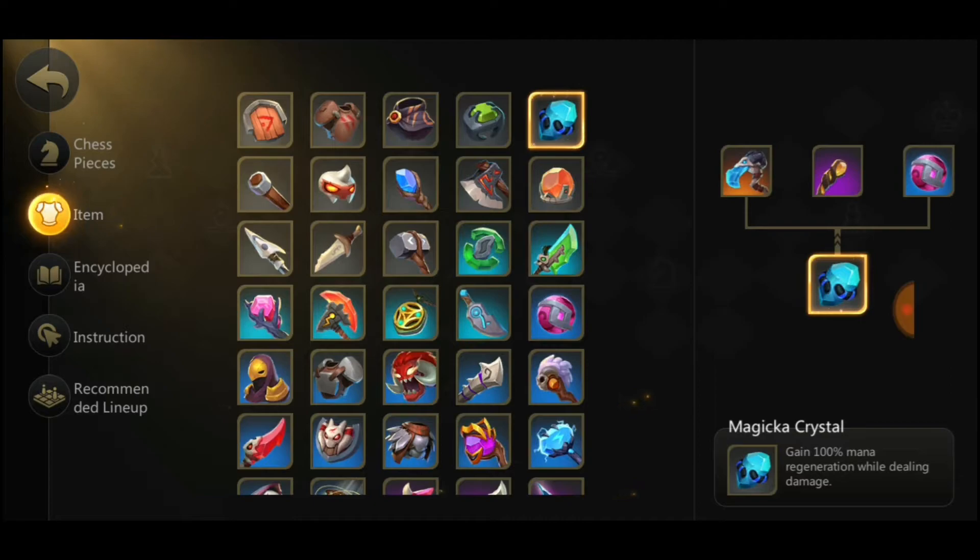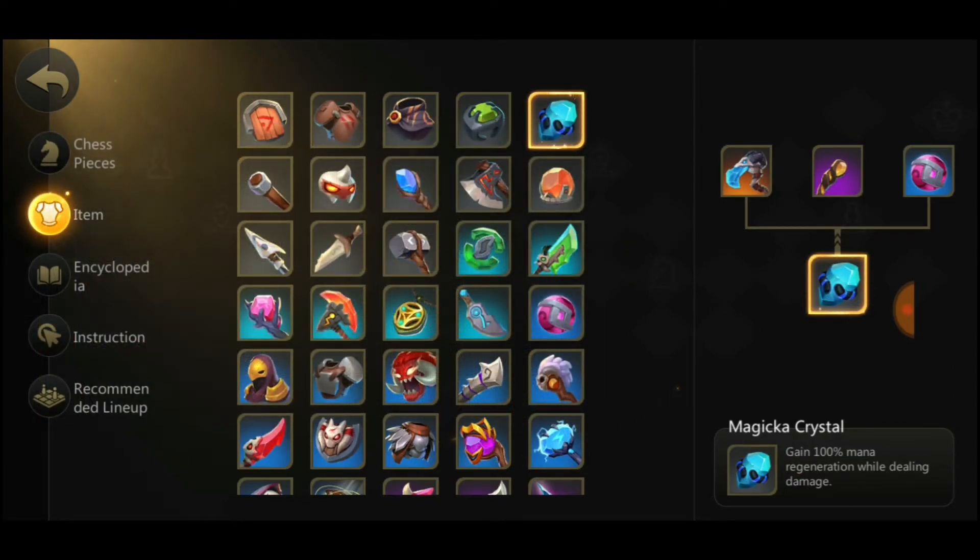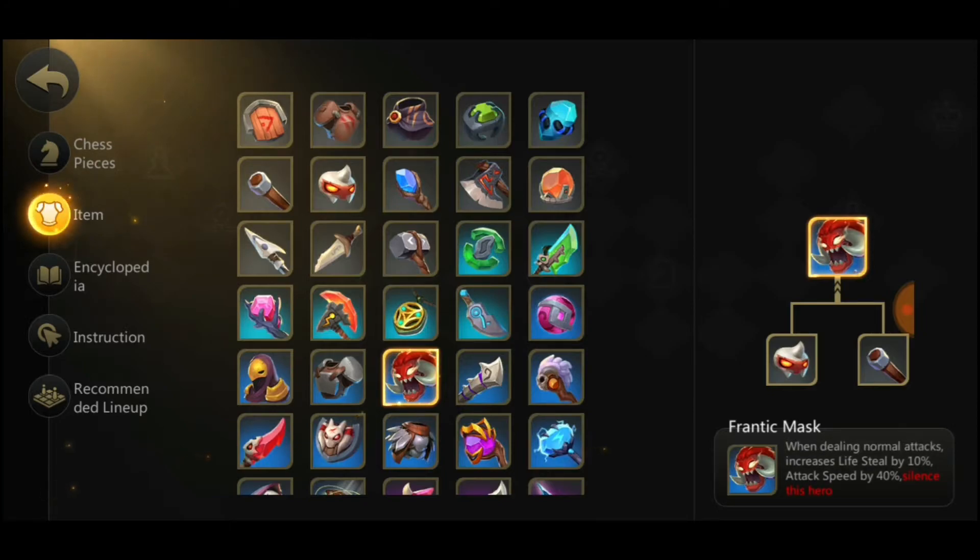The next comp is glacier knights - the best comp in the meta right now. It gets a huge spike at level seven, and then at level eight it's just overall the best comp you can run because it's so easy to get a lot of three-stars. The must item for knights is frantic mask. This silences the unit you put it on, but we all know that light blade knight doesn't have any ability. So if you put this on her as a three-star, she's going to get a lot of lifesteal. It says when dealing normal attacks, it increases lifesteal by 10% and attack speed by 40%, which will help your light blade knight a lot.